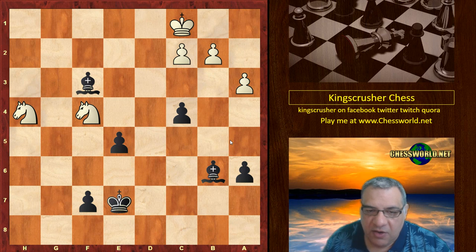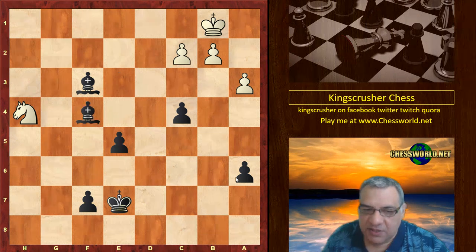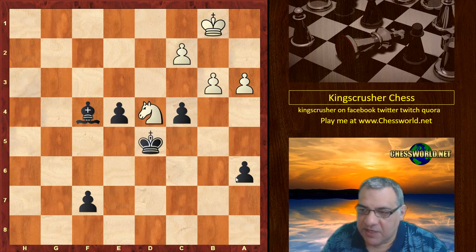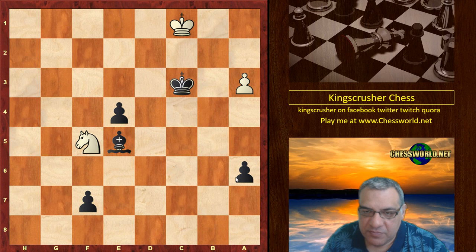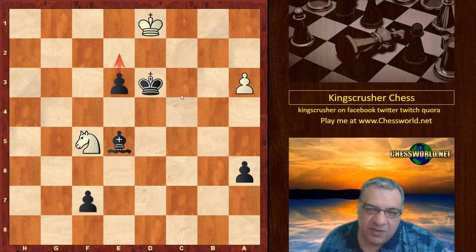Kasparov doesn't want double pawns, so he plays Bishop e3 check and takes off the knight — a nice clean pawn up. The king comes up, e4, the knight is being pushed around. King comes up again, Bishop e5 — this is a very pleasant winning endgame position for black. King takes c3, two pawns up now. King d3, and after e3 with e2 coming and Bishop c3, White resigns.